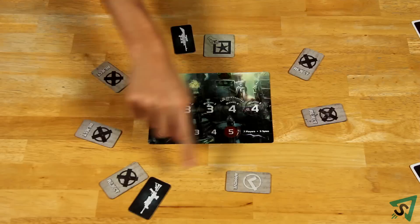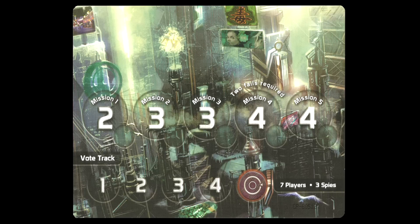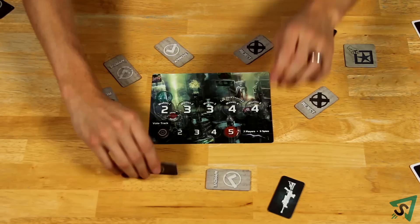If the majority rejects the team, then the leader token is passed to the next player clockwise, who must then form a new team for the same mission. Additionally, you move up the vote track by one. If you can't agree on a team five times in a row, then the spies automatically win the game.